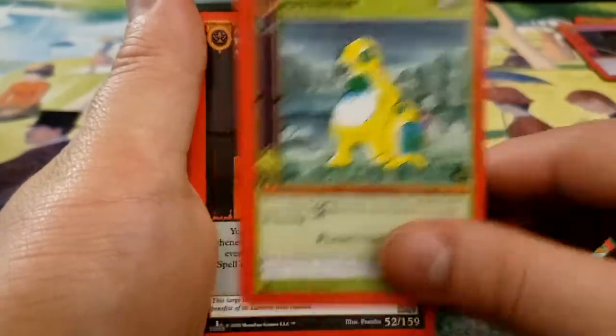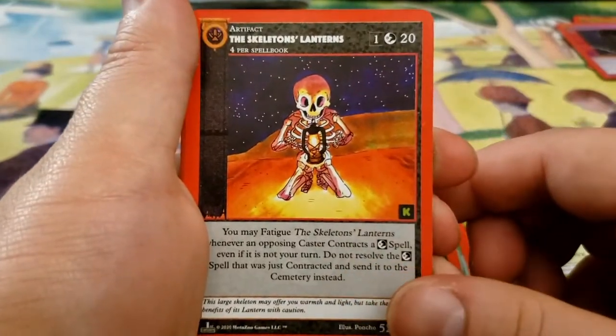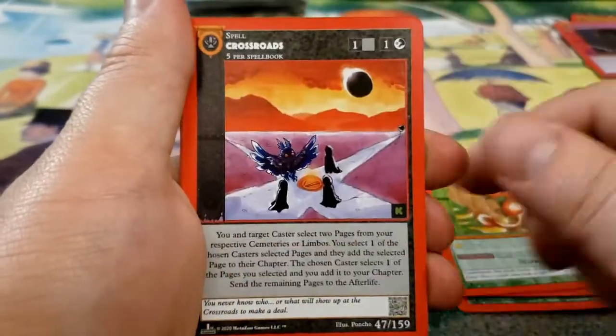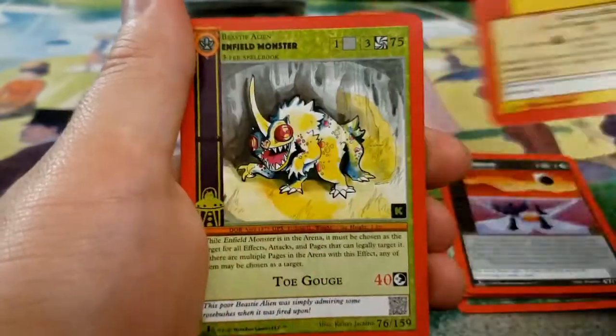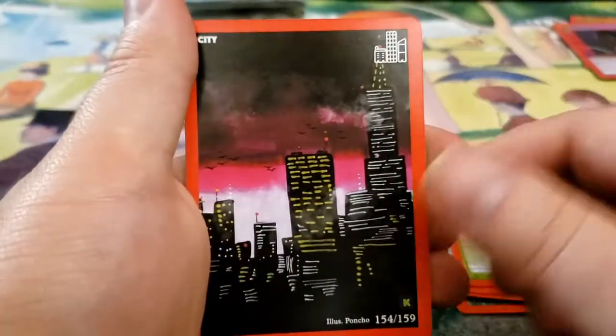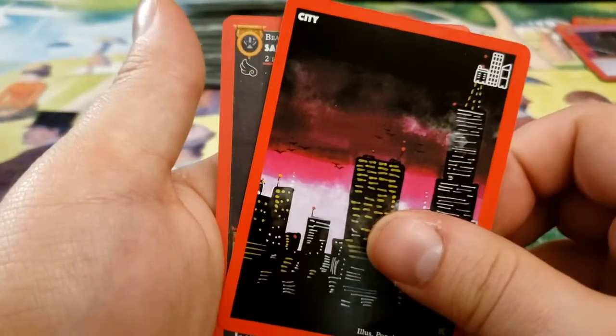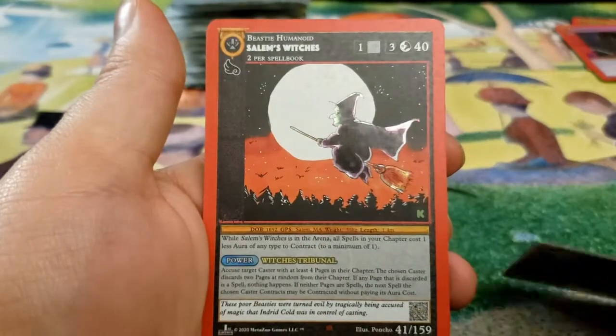Silver Cat, Space Penguins, the Skeleton's Lantern — that's neat. Whapaloozy, Crossroads, Dragon's Breath, Enfield Monster, and then we have City for our Terra slot. It's Uncommon — it's the Salem's Witches.